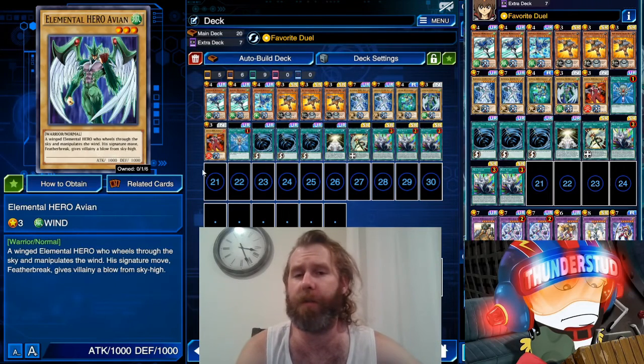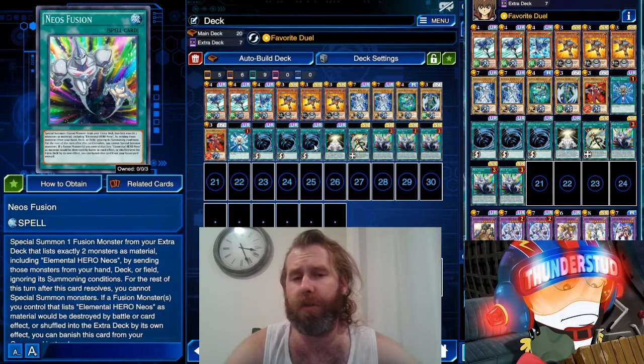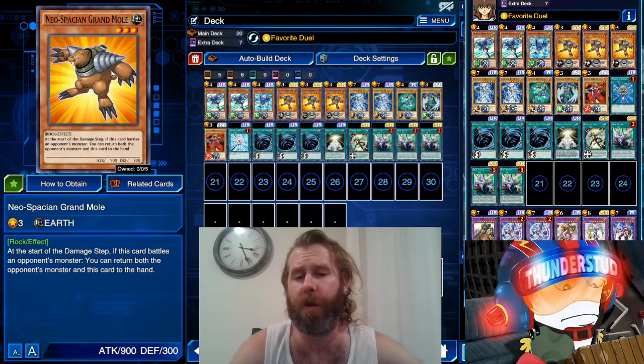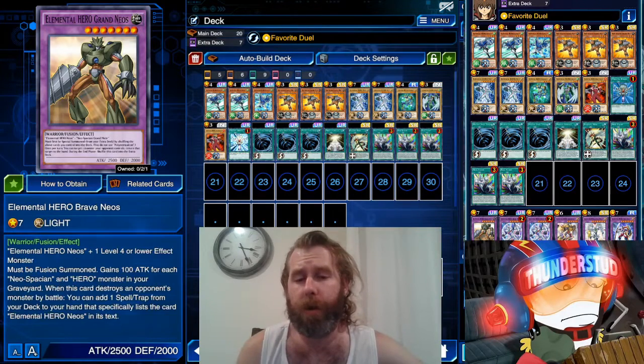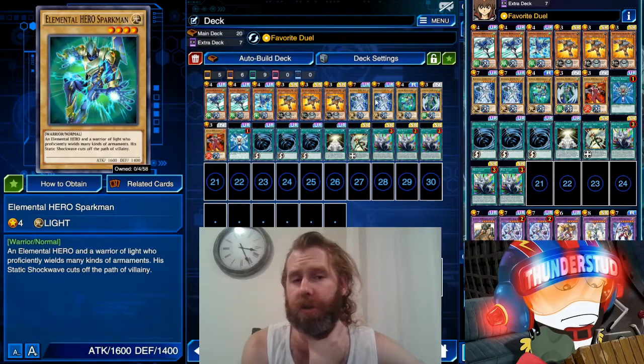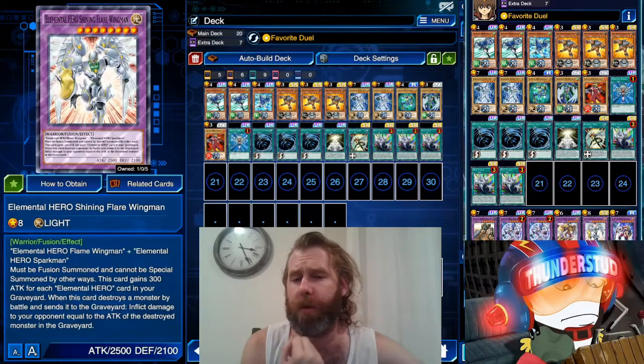All you got to do is summon Flame Wingman, then you can get a Skyscraper with Favorite Duel the same turn — even if you set up Flame Wingman by throwing away one of these and milling it, summoning it with Miracle Fusion. You still get the Skyscraper. Then you can use Neos Fusion or Miracle Contact whatever you need. You can even use Grand Mole to dunk on them.